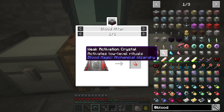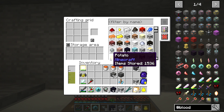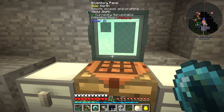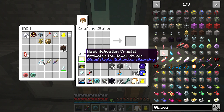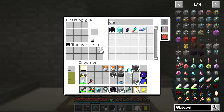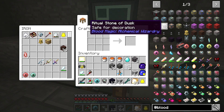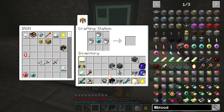We're gonna need a weak activation crystal, so we'll make one of these. We need glass, one dual - and the other thing is it won't send stuff back to the system either. For the weak activation crystal we need obsidian and a diamond. Good thing I still have this here. Weak activation crystal - should be able to craft that. Sweet.